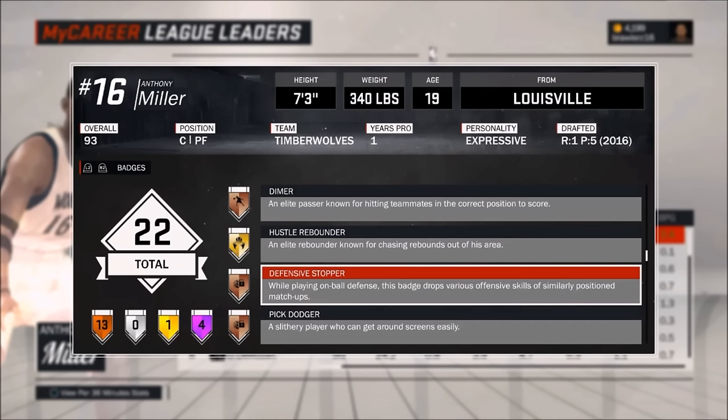Today we're going to be going over the defense stopper badge, which is just lockdown defender. This badge drops your opponent's offensive badges by your whole rank. So if they have gold Deadeye, it's going to drop it down to silver. If they have amethyst posterizer, it's going to drop it down to gold. And if they have something like midrange Deadeye on bronze, it's going to completely negate it. This badge is absolutely phenomenal — it's a must have for your center.